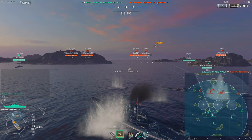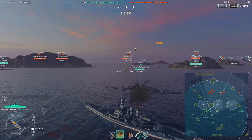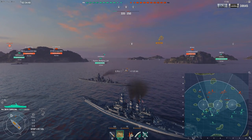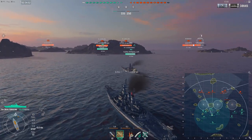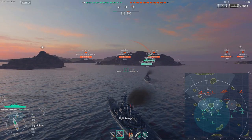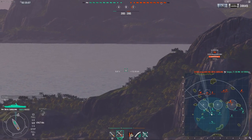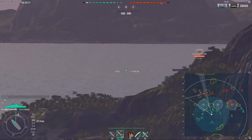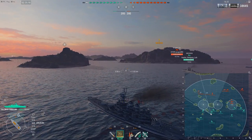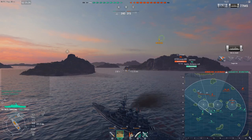The most important thing when you position yourself in the center is that the enemy team trying to sail to either side of the map must expose broadside to you — that's the only way they can get there. We saw this with the Nagato and the Bismarck, and now we see another great example. This North Carolina spawned in the middle and is trying to sail to the other side, and the only way he can get there is by exposing broadside to me.